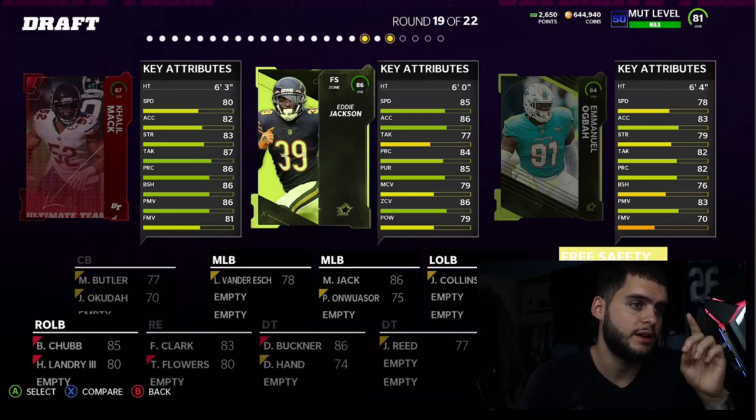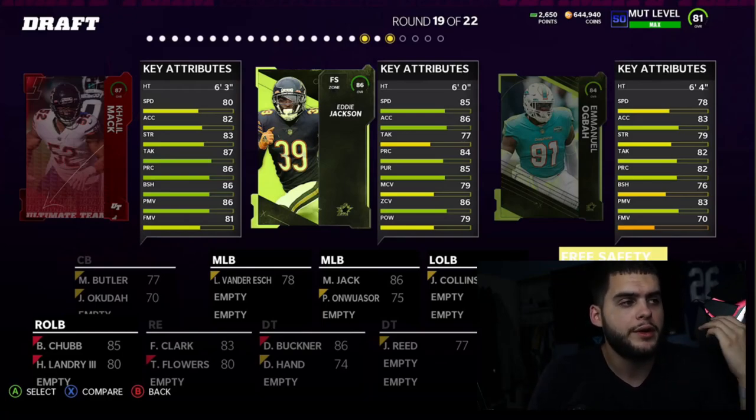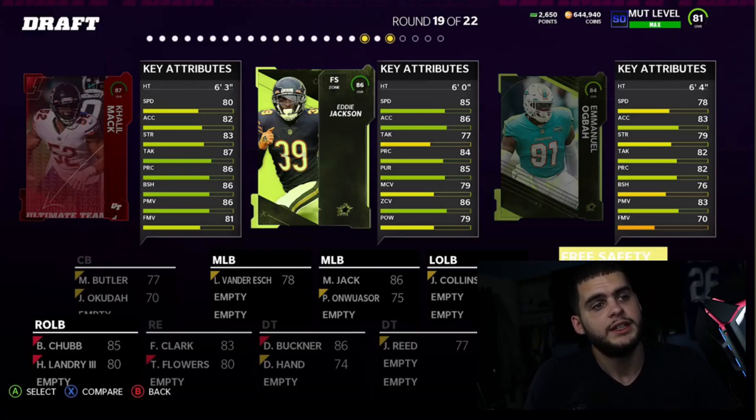Next we have Eddie Jackson and Emmanuel Ogba. Eddie Jackson has 85 speed, 86 acceleration, 77 tackle, 84 play recognition, 85 pursuit, 79 man coverage, 86 zone, and 79 hit power. Eddie Jackson cards are always decent — never too fast but usually good at zone. His speed isn't quite high enough to be a must-have compared to current cards. Emmanuel Ogba has 78 speed, 83 acceleration, 83 power move, 76 block shed, 82 play recognition, and 82 tackle — decent athleticism, good power mover, similar to Frank Clark.